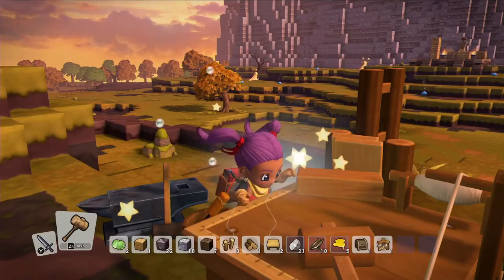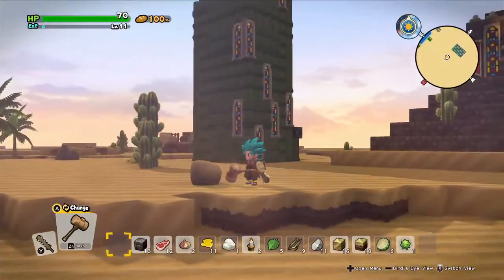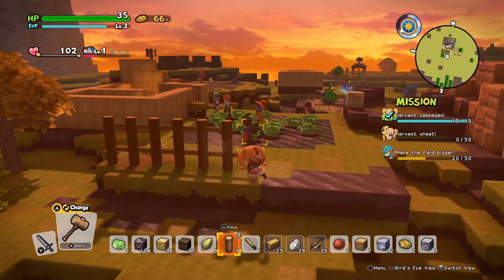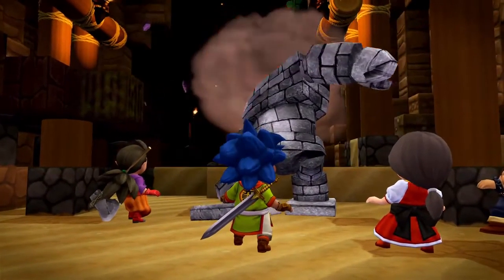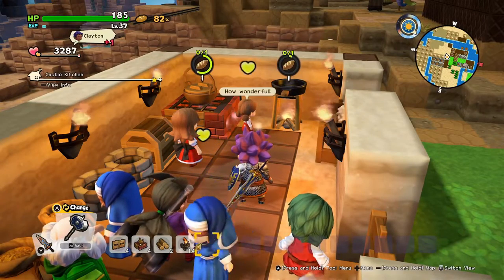With the building blocks you've crafted, design any structure you can imagine in a world that's higher and wider than ever before. To get the job done, you could fancy yourself a one-man labor force, or garner support from allies you meet on your quest. If you build rooms for them, they'll even craft items for you.